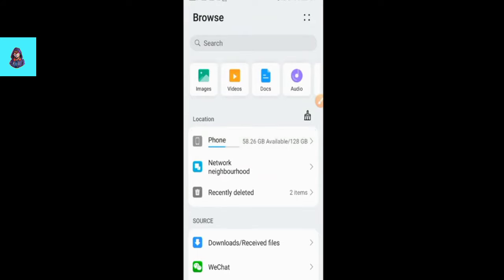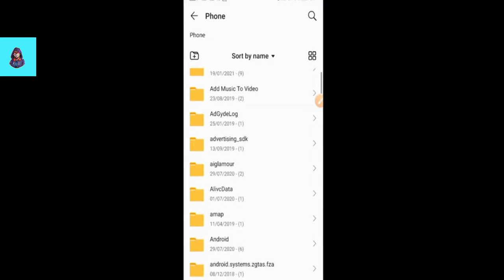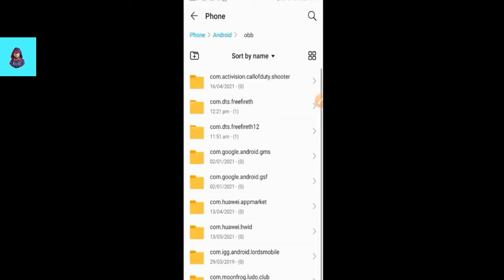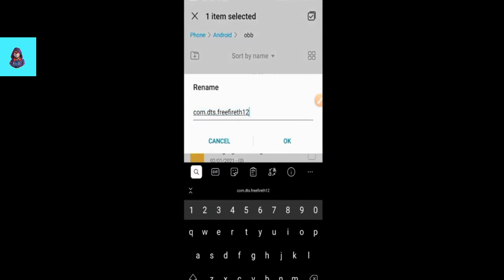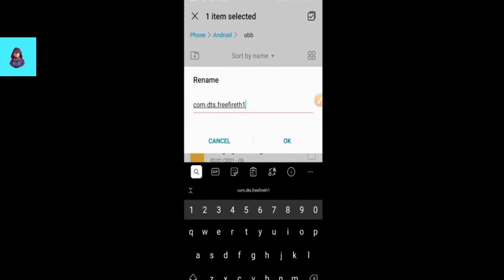I will show you everything. You will click on the phone, then click on Android and the OBB folder. Now you will see the com.tts.prefire.th file. You will rename it, then press it. After you rename it, rename it and click okay. So you will again delete it — you can see the files are already there.